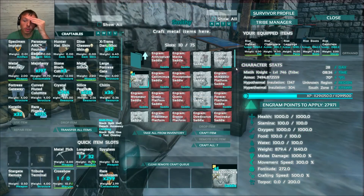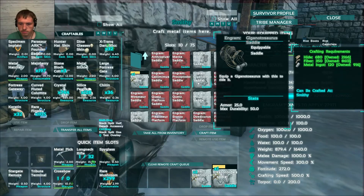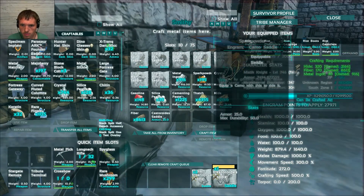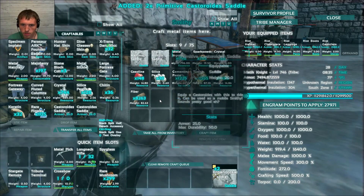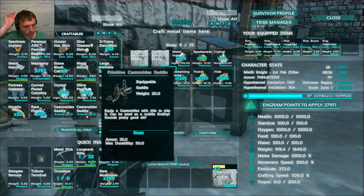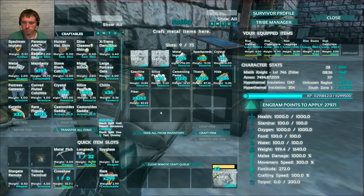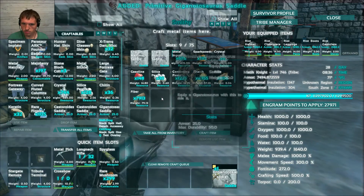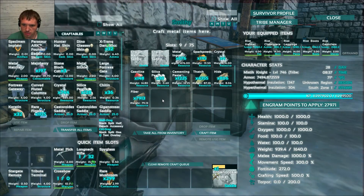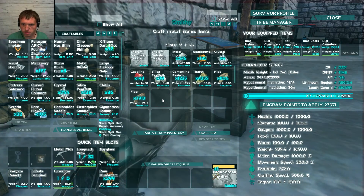Get some stuff together here and make some beaver saddles. Saddles — beaver. What do I need for the gigas? Giga, giga. Castroid, castroid. Why do they know it's stacked? Weird. It takes forever at 500% crafting speed — it's ridiculous. It should be instant with 500% crafting speed. And we got to level up.